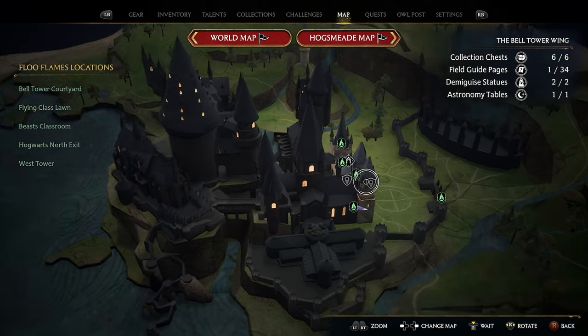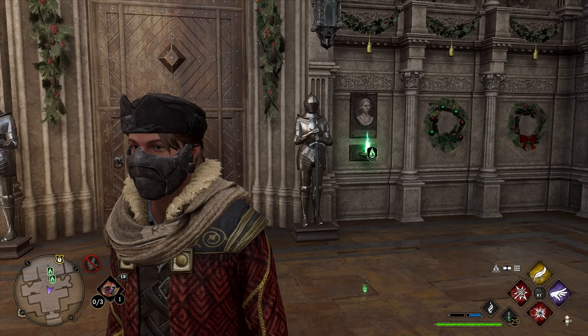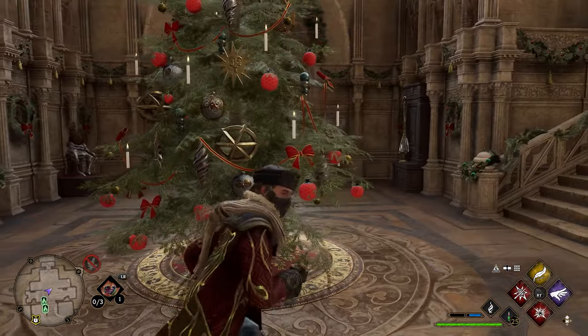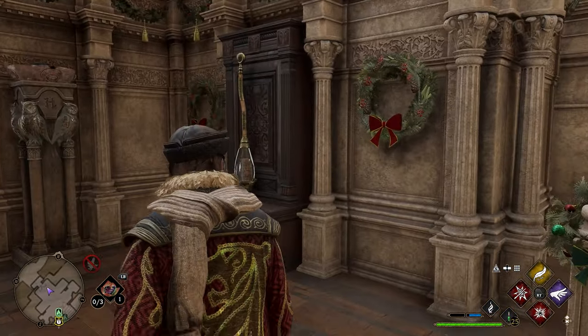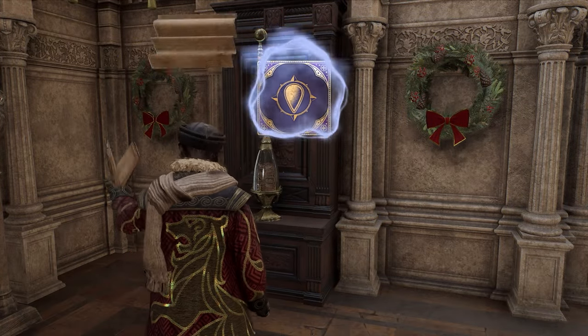To get your first page, head over to the Belltower Wing and take the Belltower Courtyard Floo Flame. After taking this Floo Flame, face the door away from the Floo Flame. Turn around and facing the door leaving Hogwarts on the right side, you'll see a broken broomstick. Go ahead and cast Revelio right here and you'll get your first page.